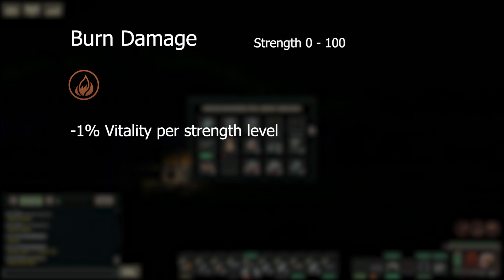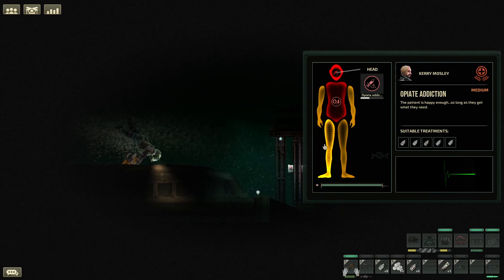Next on the afflictions list is burning. This is identical to internal damage where it has a strength range of 0 to 100 and reduces vitality one per strength level. This is caused most commonly by fires, explosions and weapons.